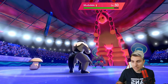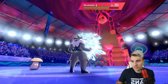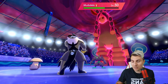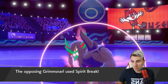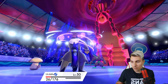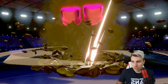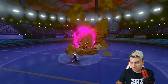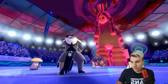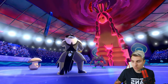Looks like Grimmsnarl will probably attack into Urshifu - they may double down into us this turn. We do get the Surging Strikes but it's not doing enough to Mudsdale even though we're critting into a super effective attack. There's a Spirit Break that should take us down to our sash, which isn't good. In hindsight, we would have been better off going for a protect on Urshifu, switching in, and the next turn going for Rage Powder into Surging Strikes.